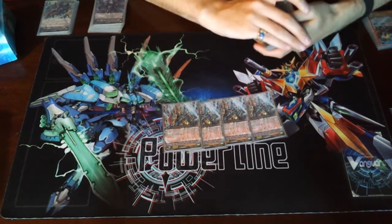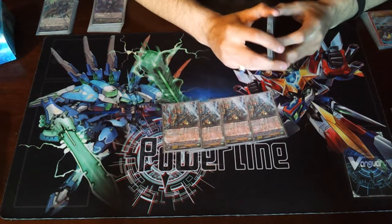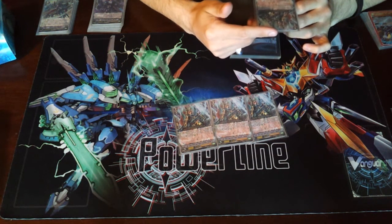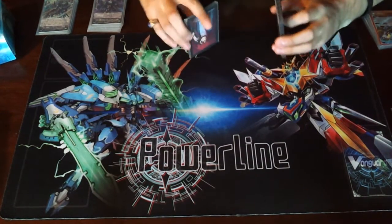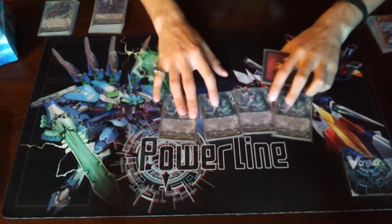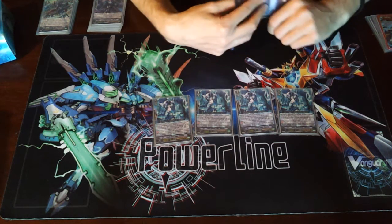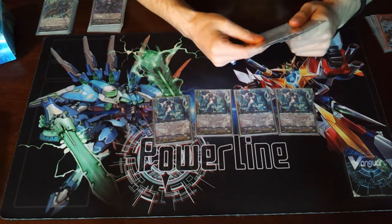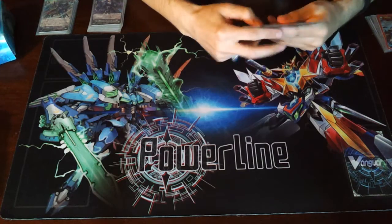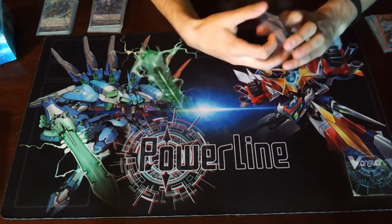When you sacrifice Kaiden for the cost of an effect and you have a Diablo name on the Vanguard circle, you get plus 5,000 power for that turn and the on-hit ability — if you hit the opponent's Vanguard, you can superior call a grade one. And then if you have the grade two, you get to give that grade one you just called plus 5k, which can make for really stupid numbers. Four Charon, because you don't want to ride the other grade three for this deck, and Charon can pretty much ensure that you get Blaster Dark almost 100% of the time. It counts as two sacrifices whenever you go into any of your strides, except for Wargeyser. Sack one, re-stand. Keep your cards in hand from the drive checks. Four perfect guards that don't flip, because we can run out of Counterblast like it's water.